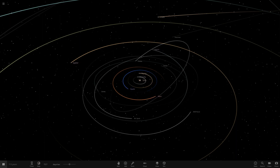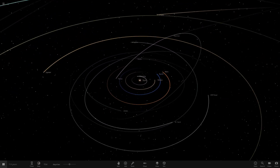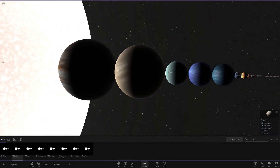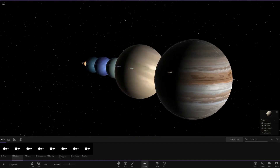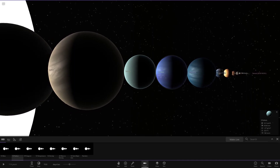Hello everyone and welcome back to another Universe Sandbox video and welcome back to the world of custom solar systems. Right now we are in our realistic colored solar system which we built a few videos back. If we just get a lineup of all the guys here, this is a simulation designed to reflect the more realistic appearances of the planets. We've got Jupiter there with its red spot upside down, we've got Saturn, and we've got custom variants trying to go for a more realistic style.